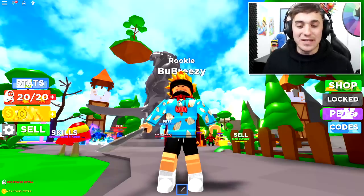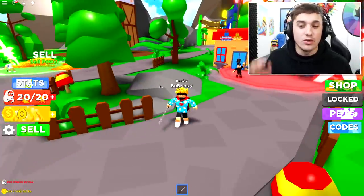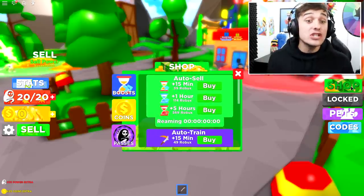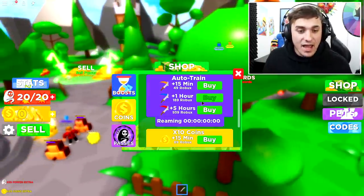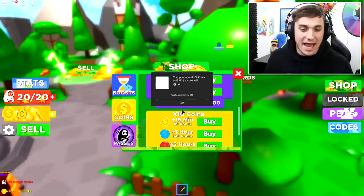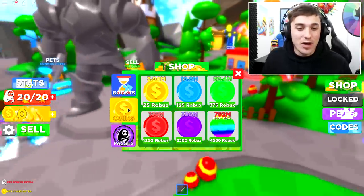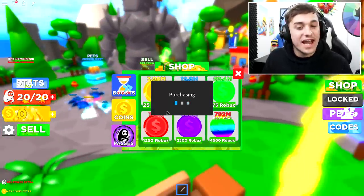I think it's time we start this video the same way we start most simulator games we play, and that is to go straight to the shop just over here. Once we get there we need to buy ourselves the 10x coins boost, which is gonna make us super powerful from the start.